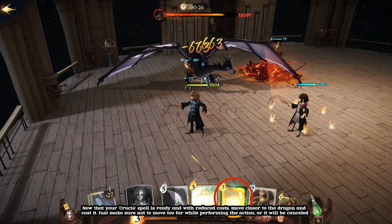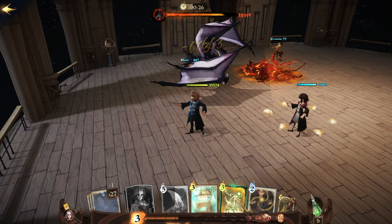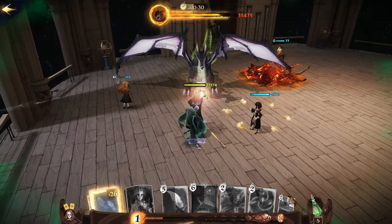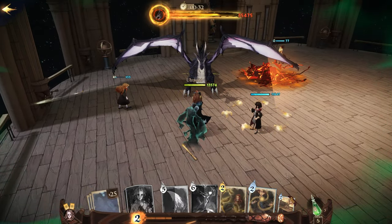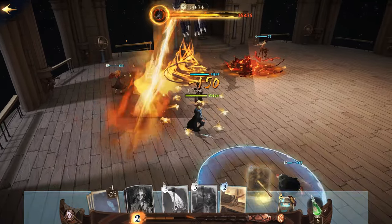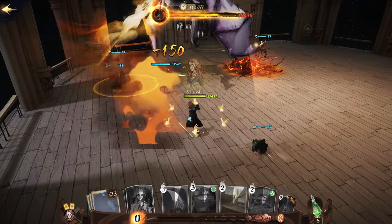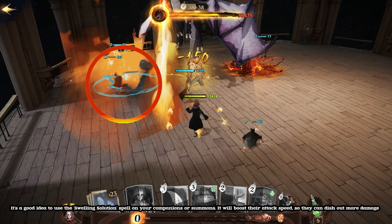Now that your Crucio spell is ready and with reduced costs, move closer to the dragon and cast it. Just make sure not to move too far while performing the action, or it will be cancelled. It's also a good idea to use the Swelling Solution spell on your companions or summons — it will boost their attack speed so they can dish out more damage.